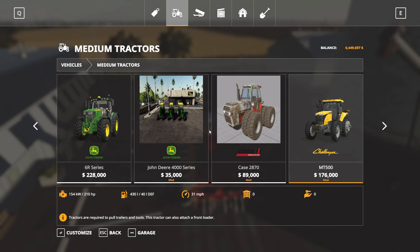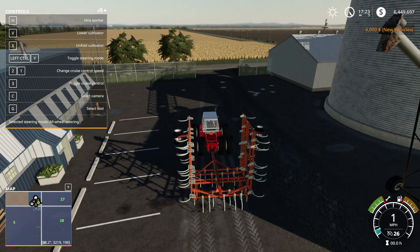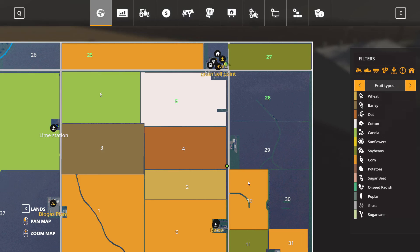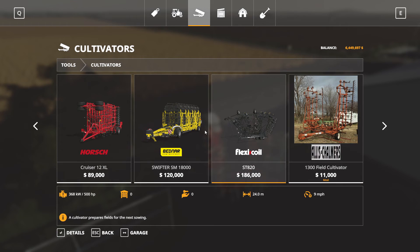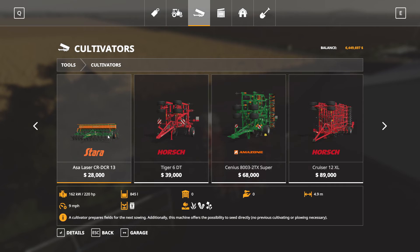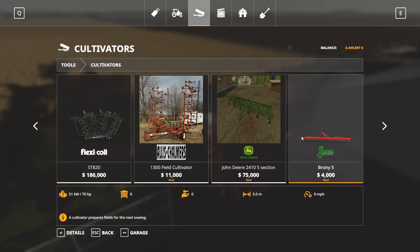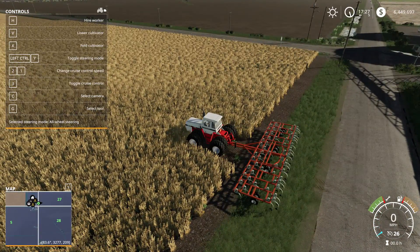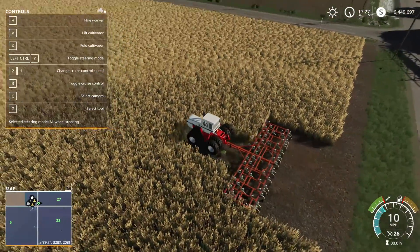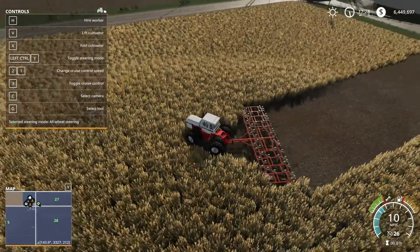It's under medium tractors. It has 224 kilowatts slash 305 horsepower, and it goes 26 miles per hour. So it will actually pull a cultivator a little bit bigger than this. This one says 160 — so you can pull the Amazon... too much. I'll just go through them. I think this one might need a little bit more horsepower than what it calls for — just saying, compared to the other ones of its size. I could be wrong though. Pulls it pretty good.